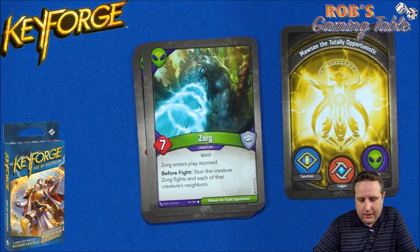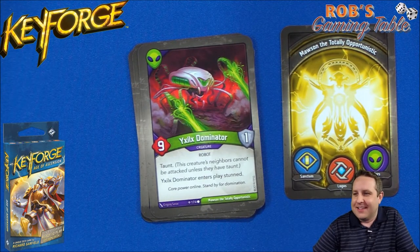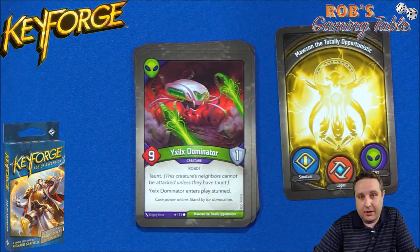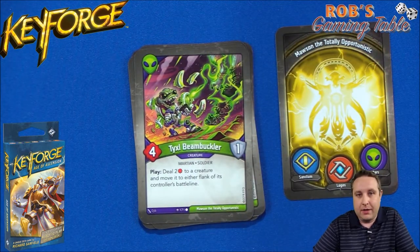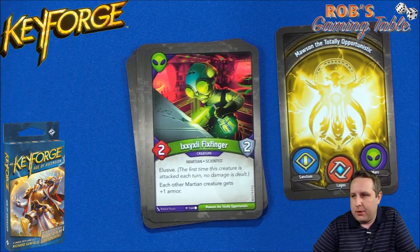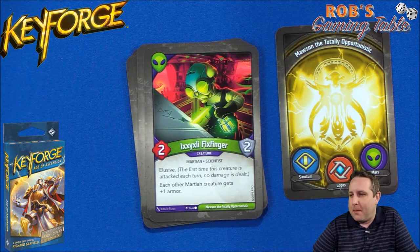That Total Recall turn could be pretty harsh with those big dudes. Mars with armor seems to be the theme — we've got two Beam Bucklers, great to have them come back into play since they deal two damage to a creature and move it to either flank. Then there's Ixelixiaria — he's elusive, and each other Martian creature, including your opponent's Martians, gets plus one armor. That's a Martian trait, not just Mars house.